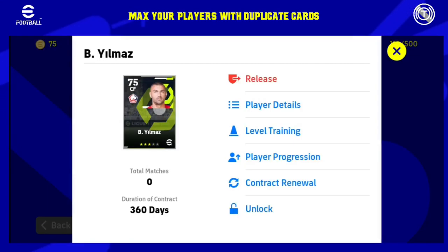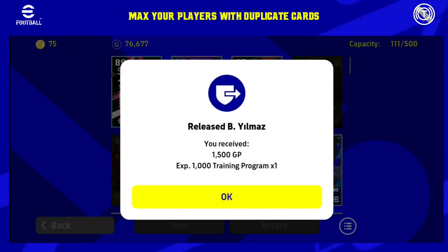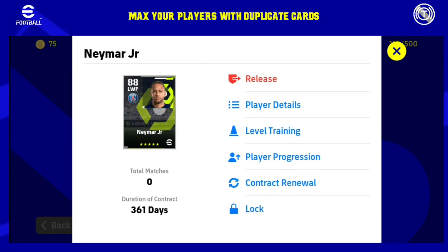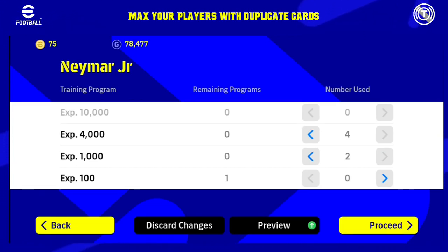If you collect the XP, you open the card, you can do level training and use the full number. For that, how much XP — you place 400 XP, you can use 1000 XP, and 100 XP. There are 3 categories. If you use 4x XP, then you will increase the maximum rate.